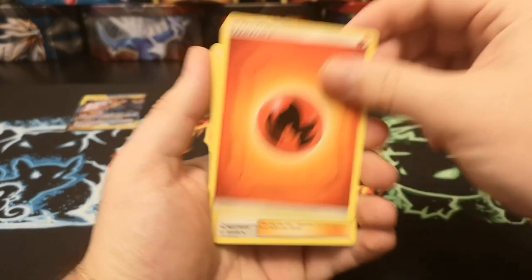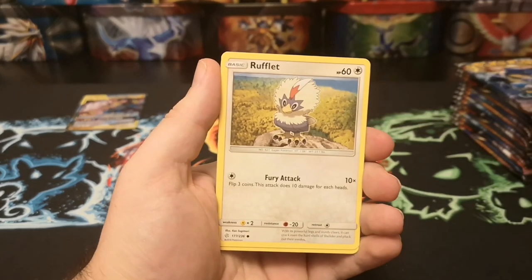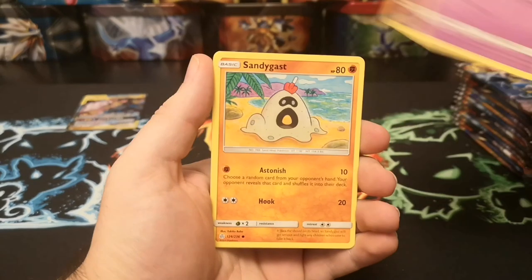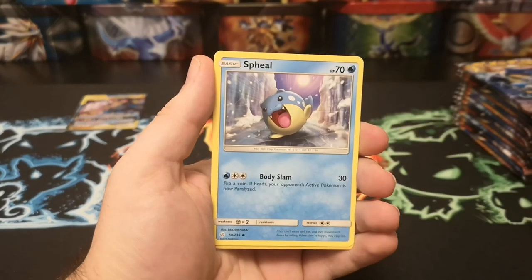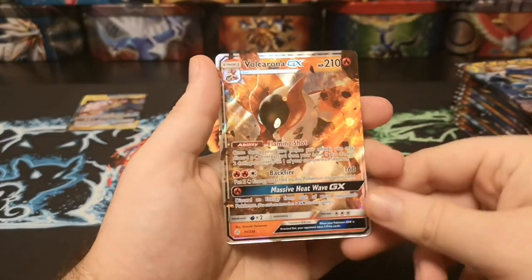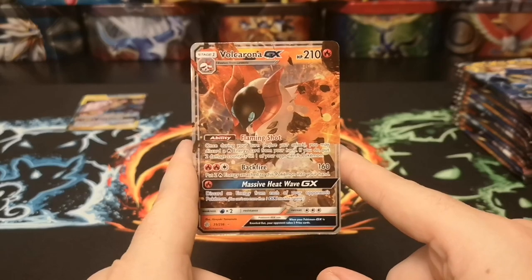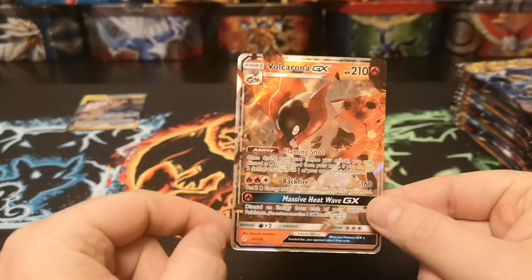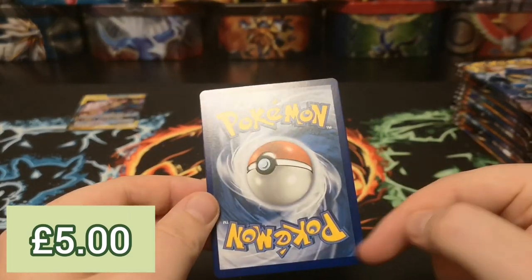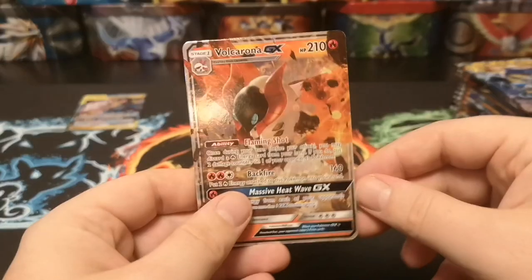We start with a fire energy, Professor Oak's Setup, Pyroar, Rufflet, Oddish, Ralts, Sandygast, Spheal, Torkoal, and a Volcarona GX — very nice! Is it just me or is that quite badly miscut? Yeah, the back's off a little bit — quite badly miscut, but a GX nonetheless.